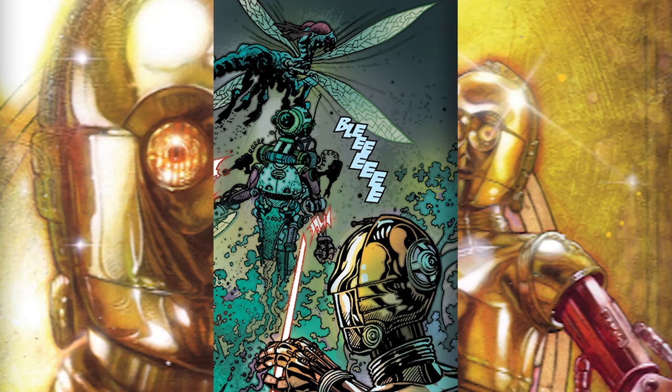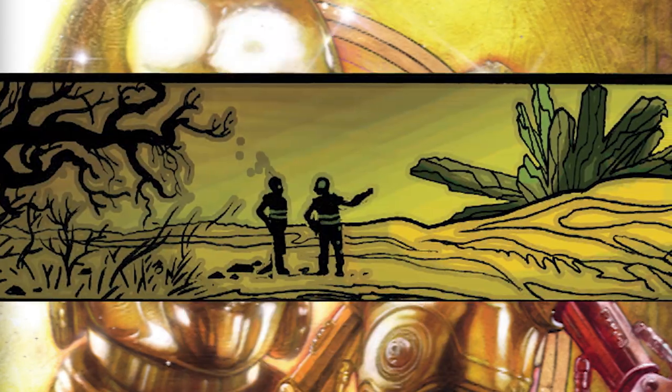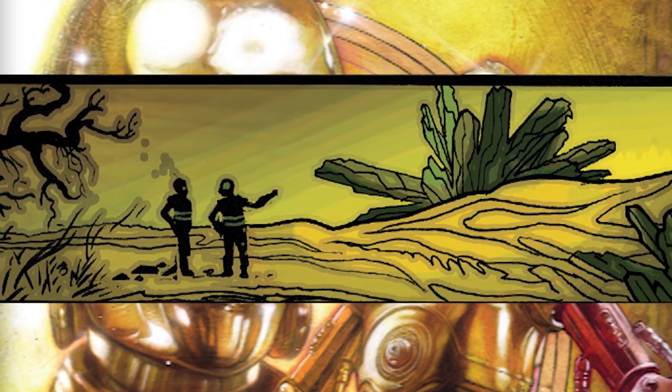As C-3PO cried out that there were six of them but now only three, some insect creatures appeared and grabbed the medical droid, leaving only the golden droid and the prisoner droid. The two droids, having little other choice, continued on.